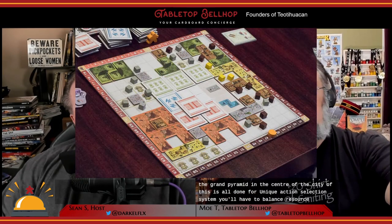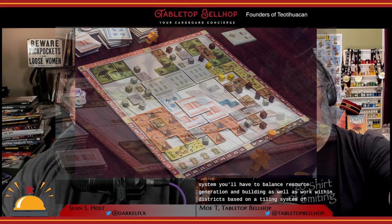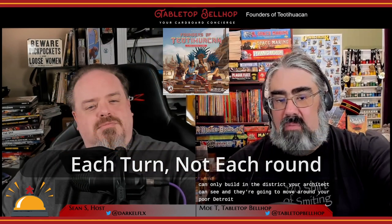In Founders of Teotihuacan, players compete to create the best design for the City of the Gods, including its buildings, temples, and the Grand Pyramid in the center. This is done through a unique action selection system where you balance resource generation and building within districts based on a tiling system. Your architect can only build in the district they can see, and they move around your board each round. Points are awarded for various things, including temples that match tiles in your central pyramid, and completing the requirements of God Piles. The builder with the most points after at most four rounds wins.